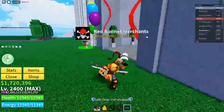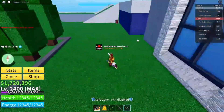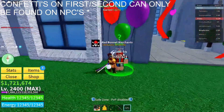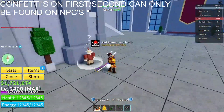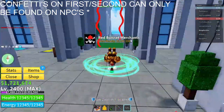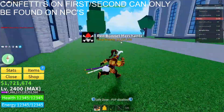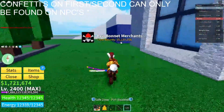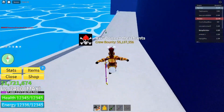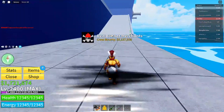First you need to find confetti, which you can find on NPCs like this guy with a party hat. So basically anyone that's like a set home point NPC, and also the boat dealer game pass one and the normal boat dealer.